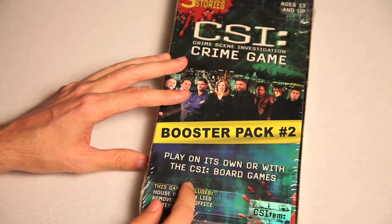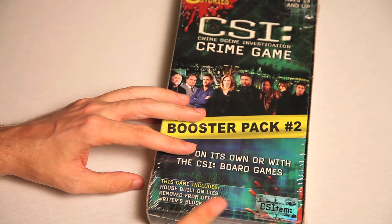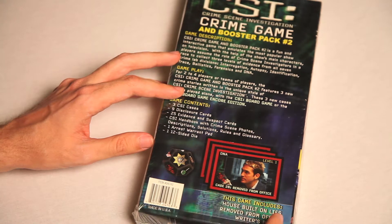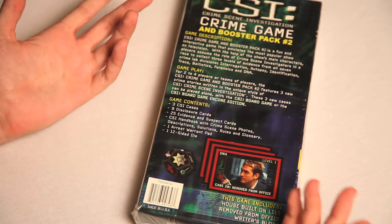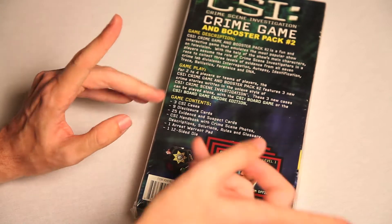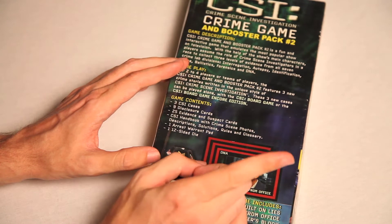So we got all this. It includes House Built on Lies — good. Removed from Office, all about Steve Carell. And Writer's Block — you know, when they... I don't know, I can't figure it out. Ages 13 and up. Yippee! I'm almost there. Then we see — oh, a little bit right there. Look at the blood! There's blood on a thing. Gameplay: two to four players, if they'll ever be friends with you and play again. CSI board game, Encore Edition. Three CSI cases, nine disclosure cards, twenty-five evidence and suspect cards. CSI handbook with crime scene photos. Oh boy! Murdery things! Description, solutions, rules, and glossary. One arrest warrant pad — that's gonna come in handy.